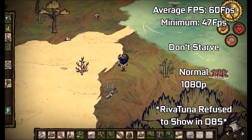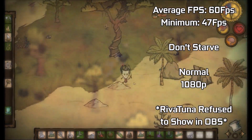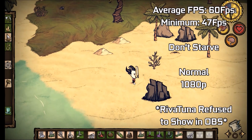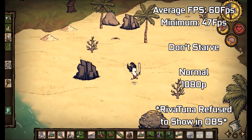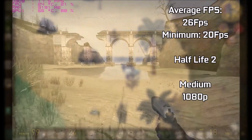Don't Starve — a 2D game — works absolutely flawlessly at 1080p on normal settings, getting completely fine 60fps with a minimum of 47. Very playable. I couldn't argue with this card being used for 2D gameplay in 2017; it works flawlessly with all 2D games I tried.